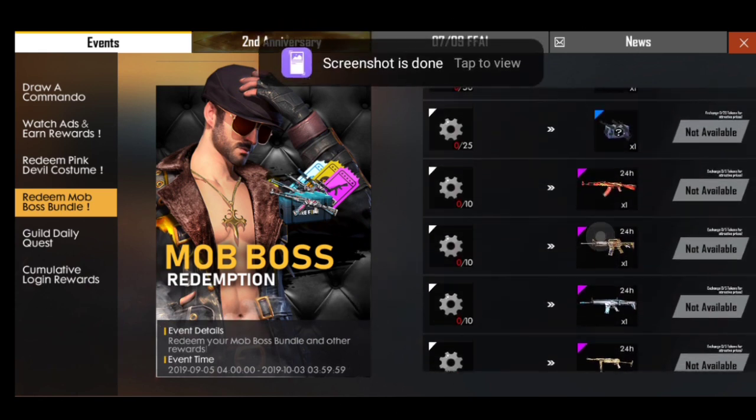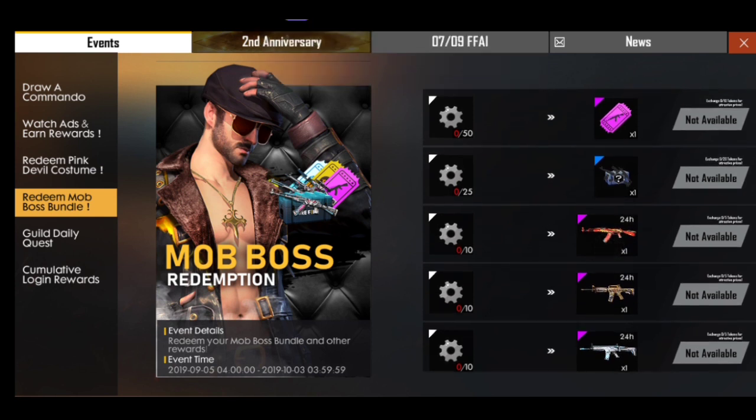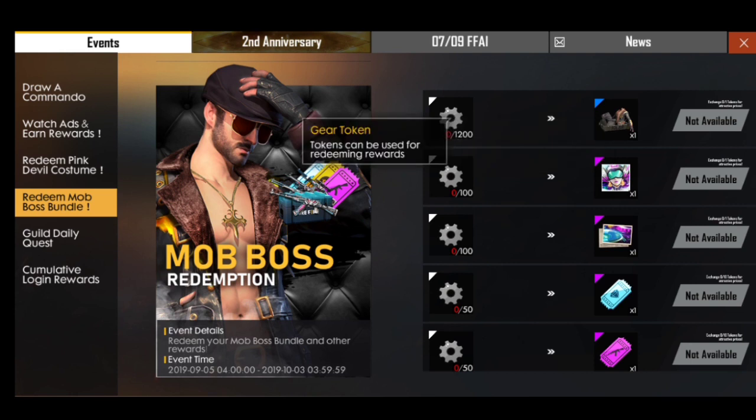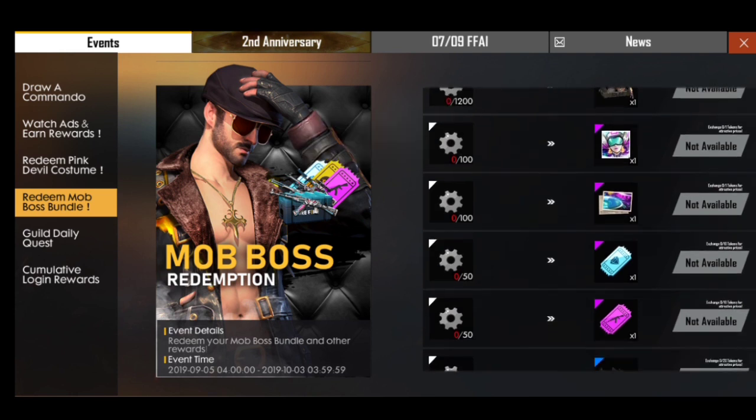If you don't have gold coins, you can't choose it. But if you don't have a bundle, you can miss it and you can add it to your bundle and collect this bundle.